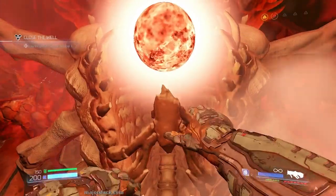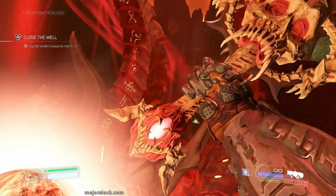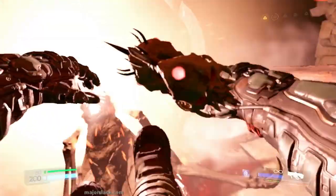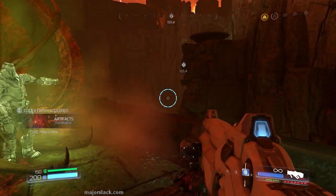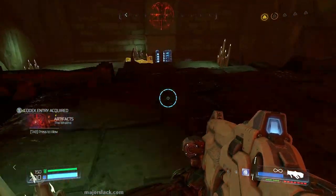After all that, you come up to this Wraith thingamajig and you interact with it. That's one of three Wraith thingamajigs destroyed — two more to go to complete the level. That's coming up next video.